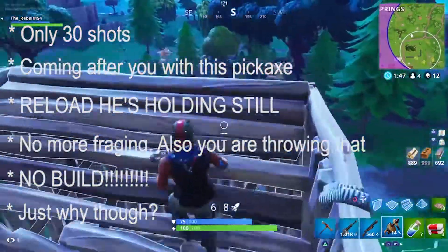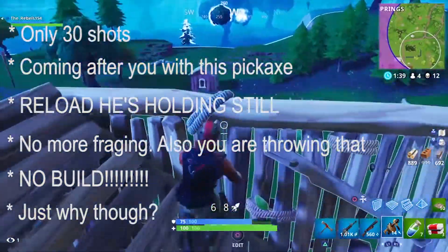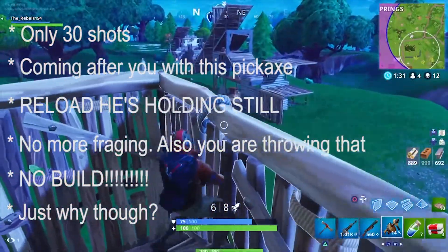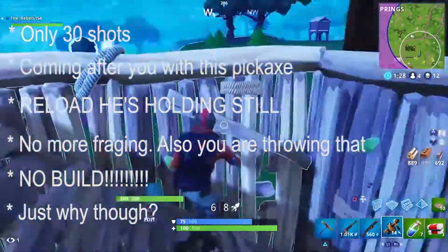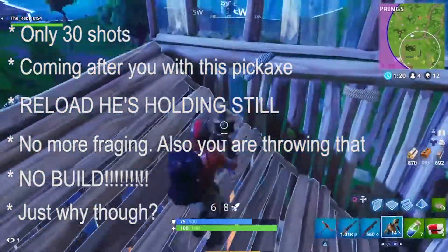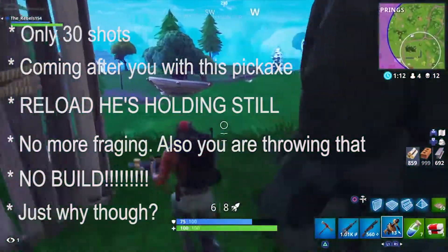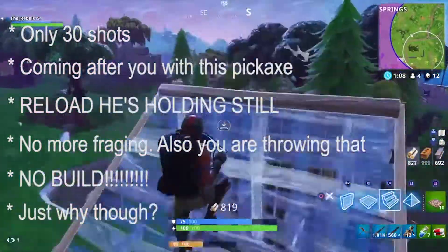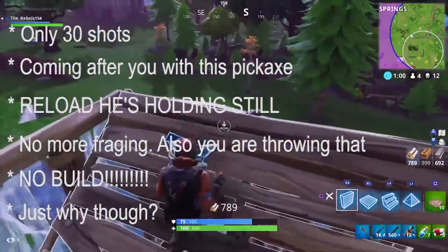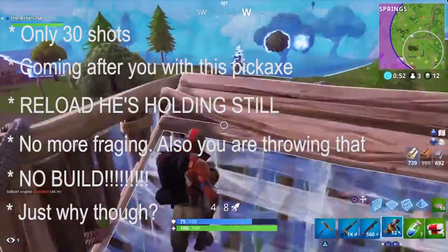Fixed the issue where a weapon could have no ammo when dropping it immediately. Improved pickaxe swing responsiveness when switching from weapon to pickaxe while holding the swing button. Fixed the issue that prevented hunting rifles from auto-reloading if fired immediately after reloading. Fixed the issue that allowed grenades to be thrown in rapid succession while sprinting. Fixed the issue where aiming a grenade throw and switching to build mode would cancel the throw. Fixed the issue with builder pro that caused the player's weapon to fire while trying to build — that happened to me a lot, got me killed multiple times, glad to see it's gone. Clinger now properly clings to fallen supply drops.